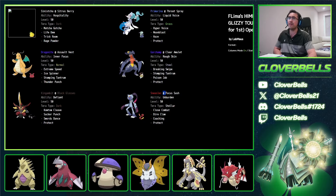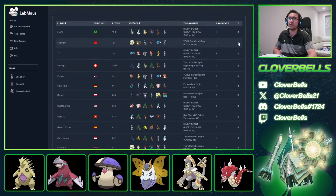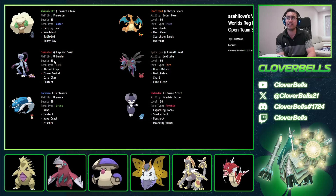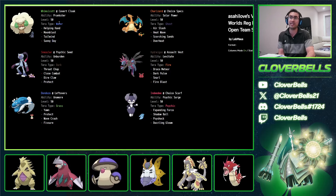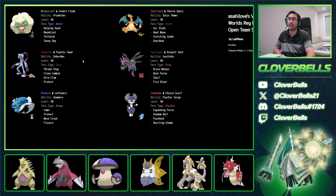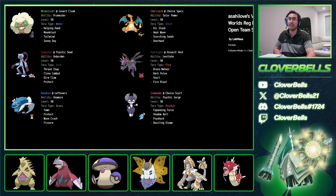After that, there's Dondozo stuff with the Indeedee Choice Scarf idea. This is the Psychic Seed variant of Sneasler with Whimsicott — it makes a lot of sense. You deal a lot of aggression here with Charizard and then Sneasler and Indeedee with Expanding Force and Tailwind. Makes a lot of sense as one way to do it with the Indeedee stuff.